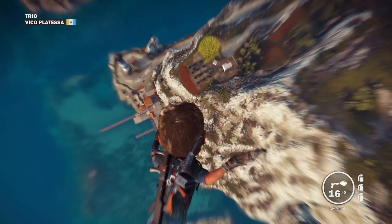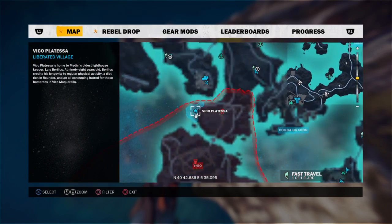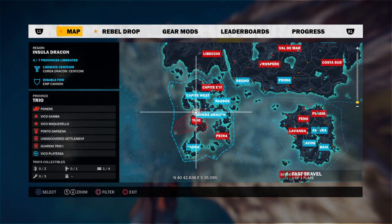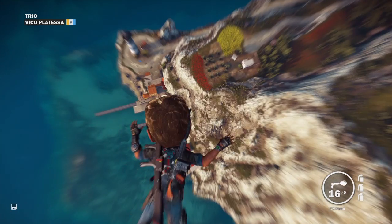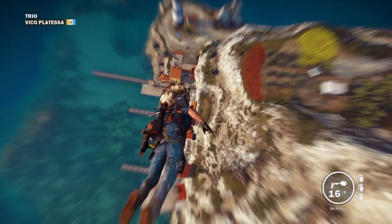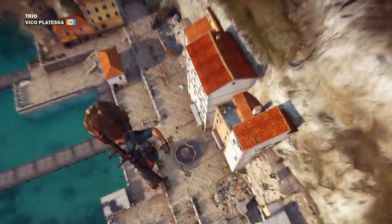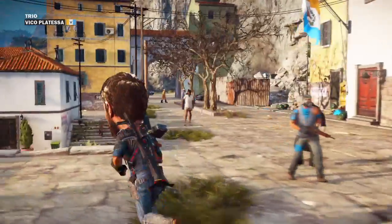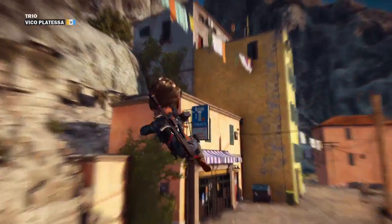Let's go to the map. It's in a place called Vico Palatissa — I'm sorry if I mispronounced that. This quiet little town you're going to want to liberate. There are two speakers and a billboard, so it's really easy to liberate. Once you liberate it, right next to the flag, we're going to go over here.